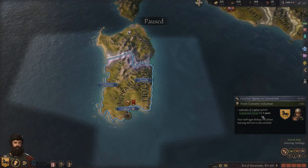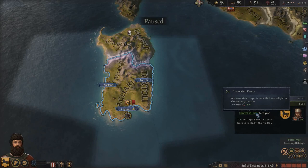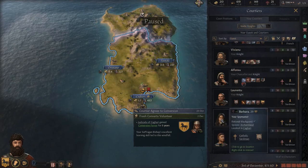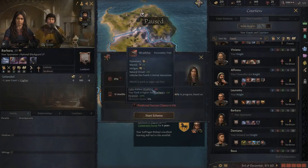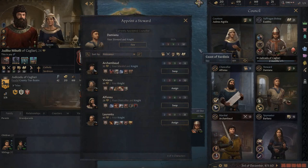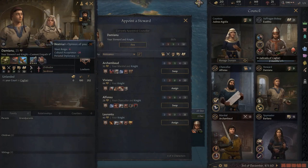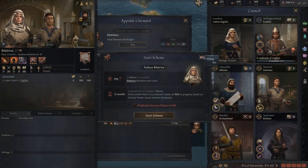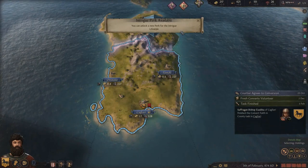Cagliari gained conversion fervor for five years - next time the levy size goes up because new converts are eager to join. Let's try to get Barbara to bear us a son. She's terrified of us of course - we are a tyrant. Seduce has zero percent chance since she doesn't like us at all. Maybe the Wrathful trait is causing us problems. Nobody wants anything to do with us and I can't say I really blame them.